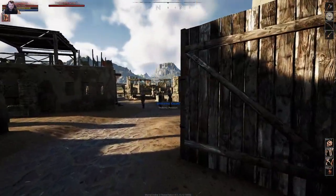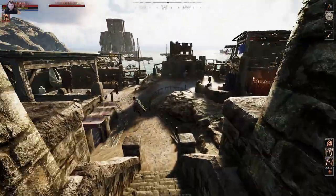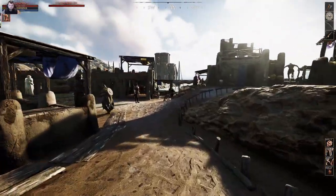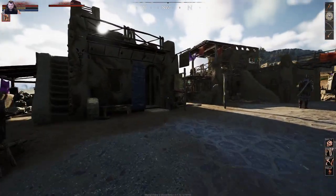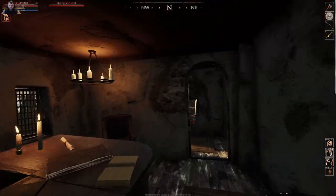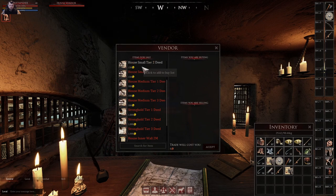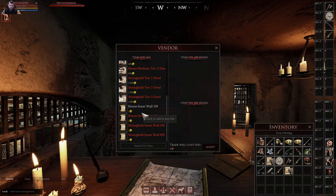We're going to head back over here and down the stairs to get into the crafting area. Right here is the house vendor — come into this little building and talk to this guy if you want to buy housing. It's all pretty costly, something you'll have to wait a little bit to do. This is also where you can buy your strongholds.